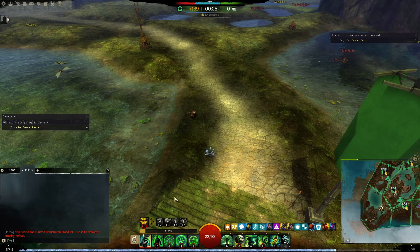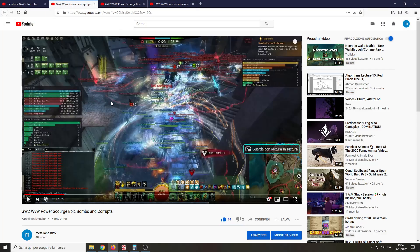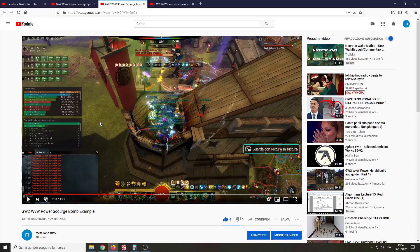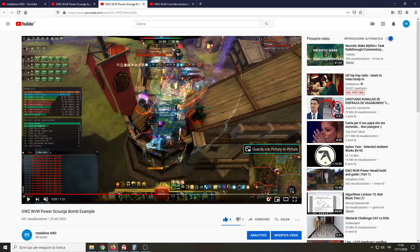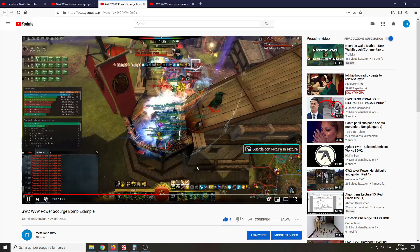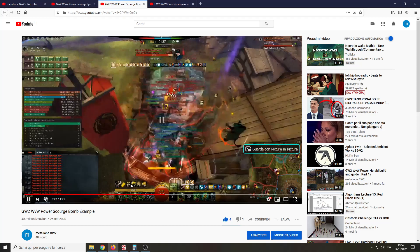You need to understand when the enemy is standing still and ready to get bombed — that's the best occasion. The second mistake, a bit more relevant, is not placing enough shades. There are situations like in choke points, as I'll show in this clip, where the enemy will rush up the stairs. It's a choke point so there's no other way to walk to us. As you see, I'm casting one shade, then another.